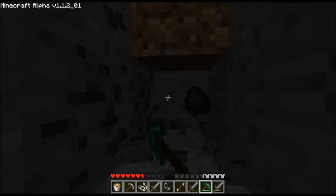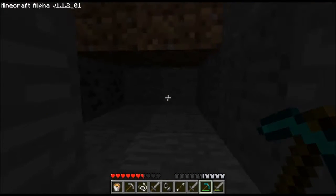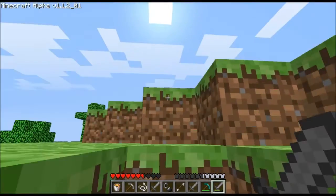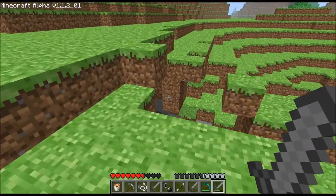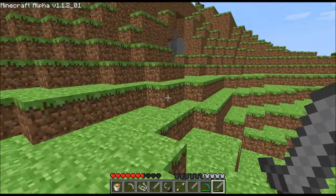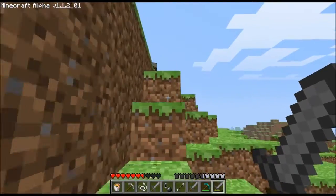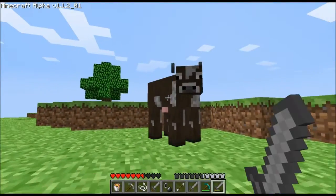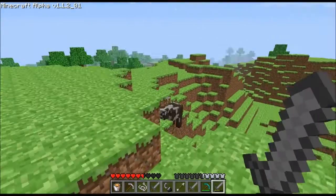I might just go — so I'm out of this cave. Oh, cow! Animals could spawn more often in this patch before beta 1.9. Back then, as of the 1.8 adventure update, animals only spawned during chunk updates.